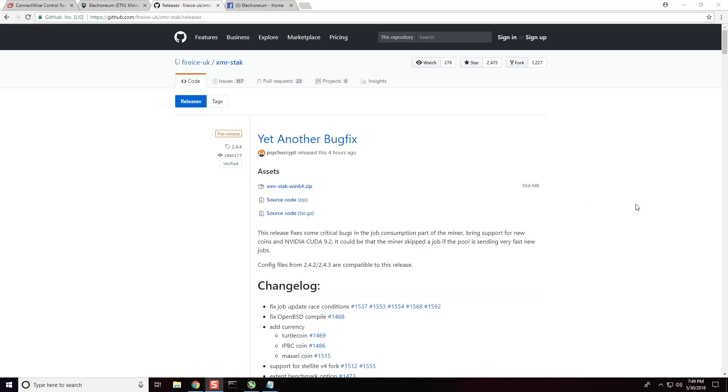All of these links are going to be in the description below. This is the GitHub page for XMR-Stak — the description will have the link, which will take you right to the pages you need, including the Hash Vault page. At the very top you can see it was released about four hours ago. Go ahead and click XMR-Stak Windows 64.